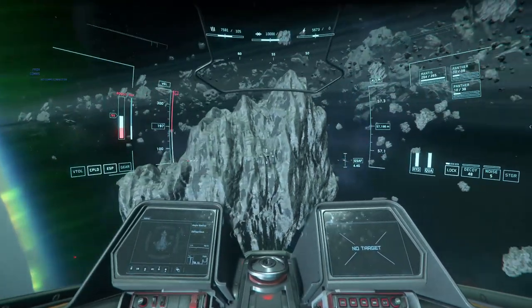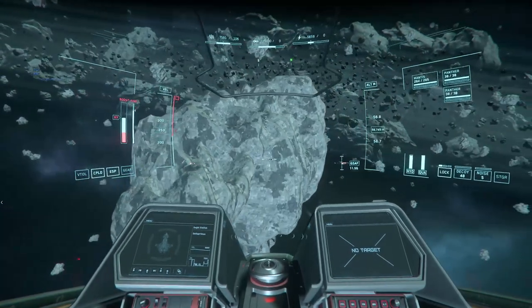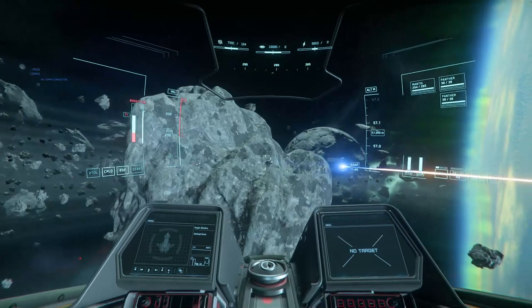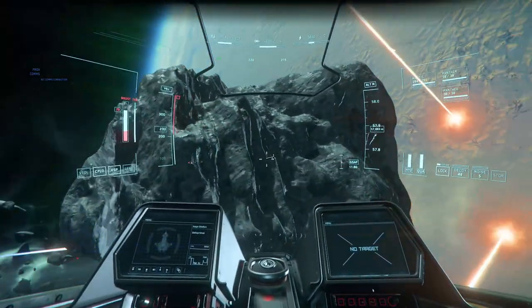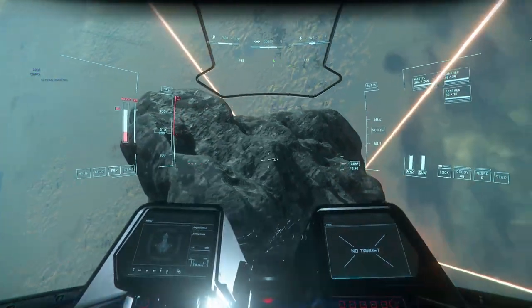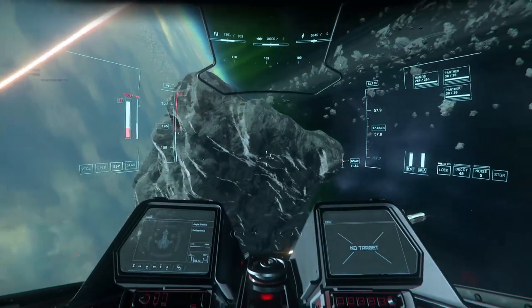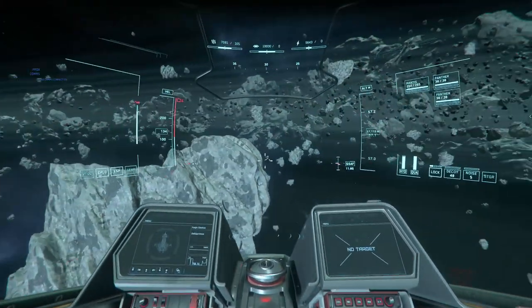Being in decoupled mode makes setting up an orbit exponentially easier. You just feather the thrusters — press them intermittently — to maintain your orbit around a target. If you switch back into coupled mode, the braking kicks in automatically and you have to keep using thrusters to maintain your path. Decoupled mode is the preferred way to orbit because you can feather your speeds much more effectively.